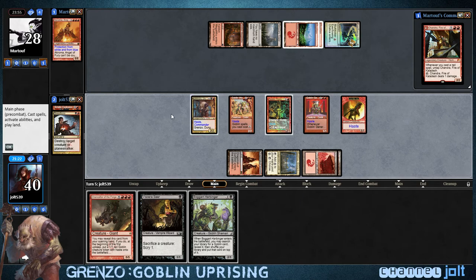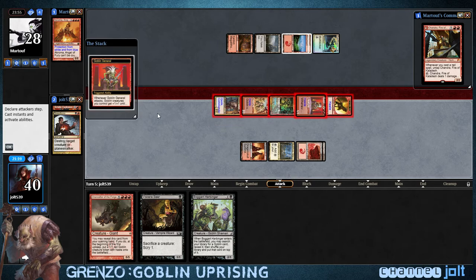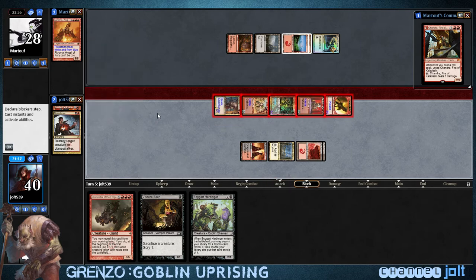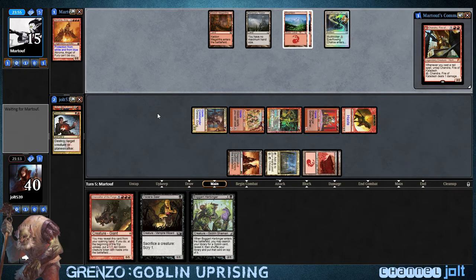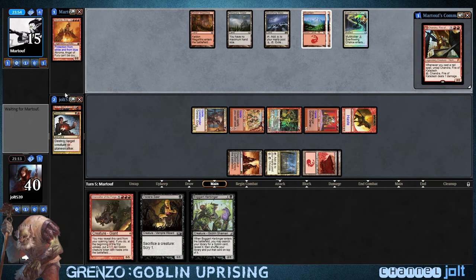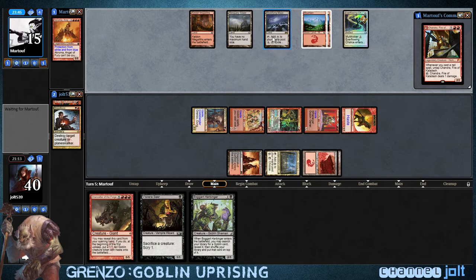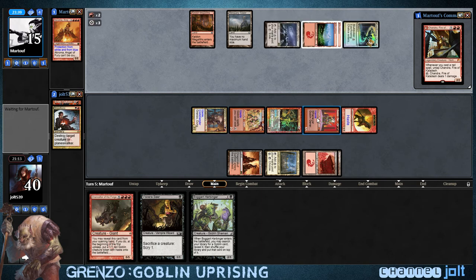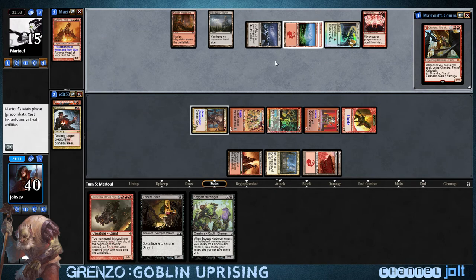We're going to swing with the team. I like playing goblins. He's down to 15. He hasn't done anything — I wonder if he has some type of board wipe. Oh, he does have Mystifying Maze. We've got eight mana. Possibility Storm! I like where this deck's going.